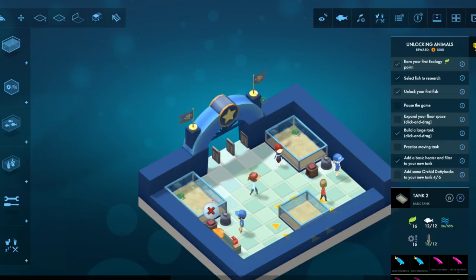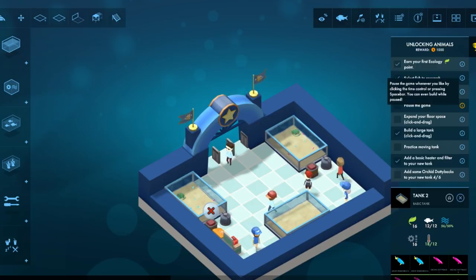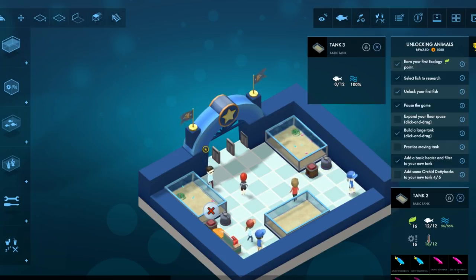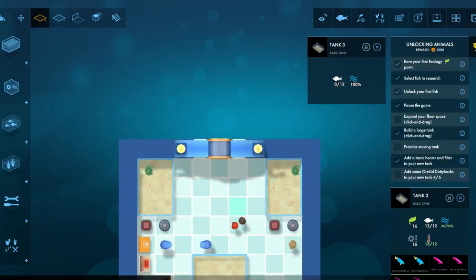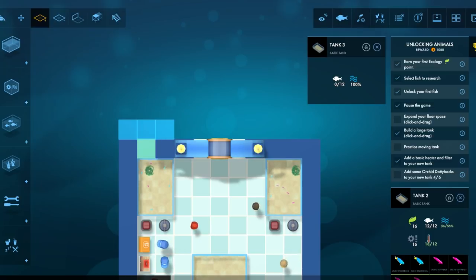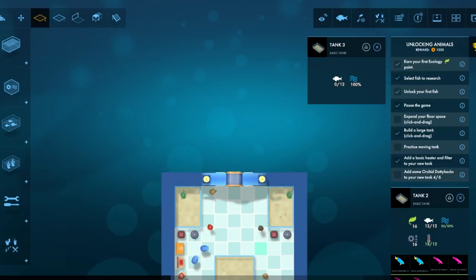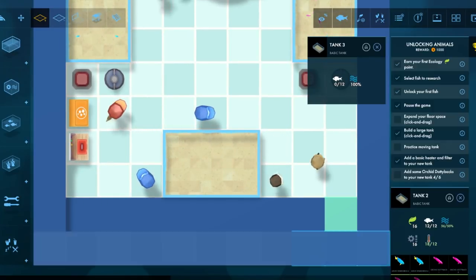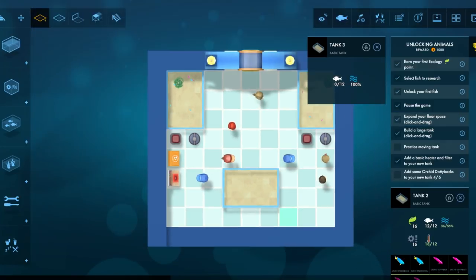I like how one of the requested things is to pause the game — pause the game by pressing the space bar. I see. Expand your floor space, click and drag. How do I do this? Expand. Right click. That works.